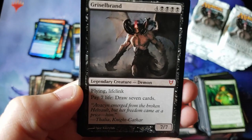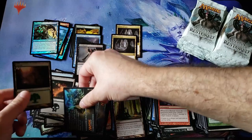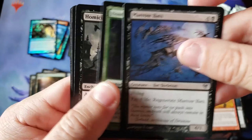Banishing and Griselbrand. Holy smokes! Box 2 is just showing us what Magic's all about, everybody. And a foil Wing Crafter — foil common. Mythic number 3 coming in with the Griselbrand! This is really picking up some steam, everyone. This box is an animal! Holy crap — and we're so early in the video!